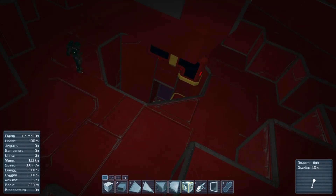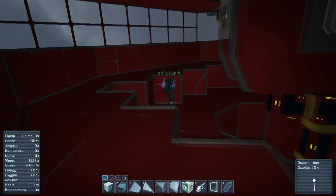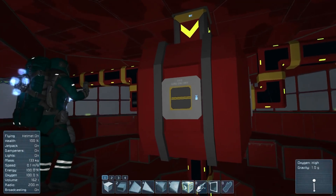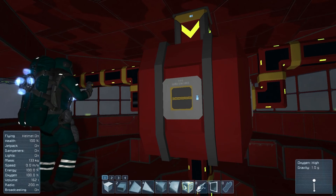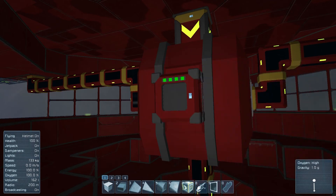The conveyor sorter doesn't have to be right there — as long as it's further down the line, it should be fine. As long as it's hooked up to the whole system and can pull from that system, it should be alright. That's the case. Now that'll work.